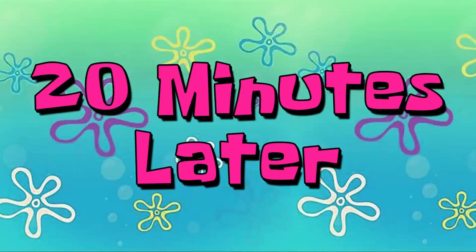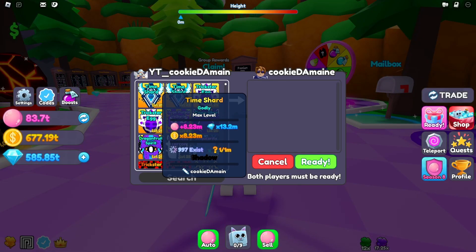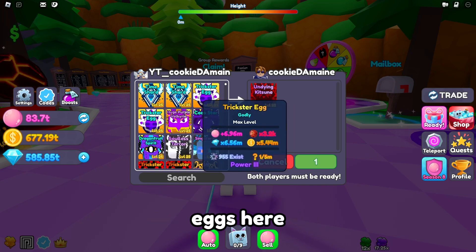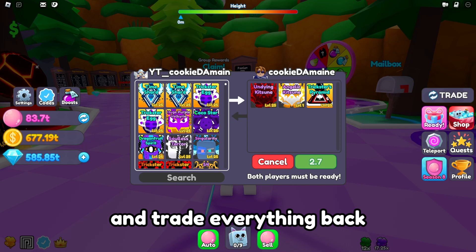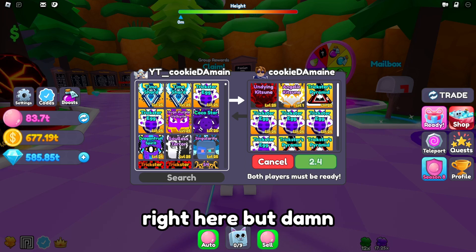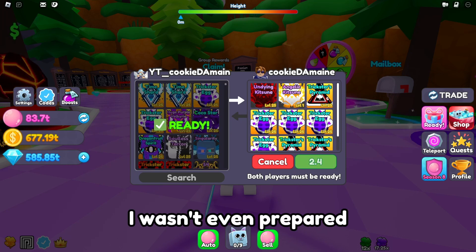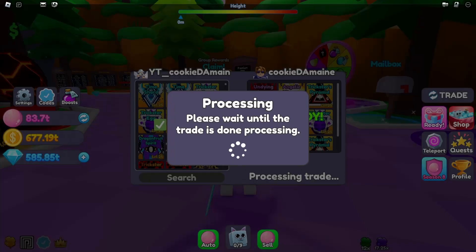Let's go ahead and trade everything back to my main account. Now that we're on our main account, let's go ahead and trade everything back. I did miss a couple of Trickster Eggs — I had one with bubbles I didn't know about. But I'm surprised we were able to get a higher place like 25, I wasn't even prepared.